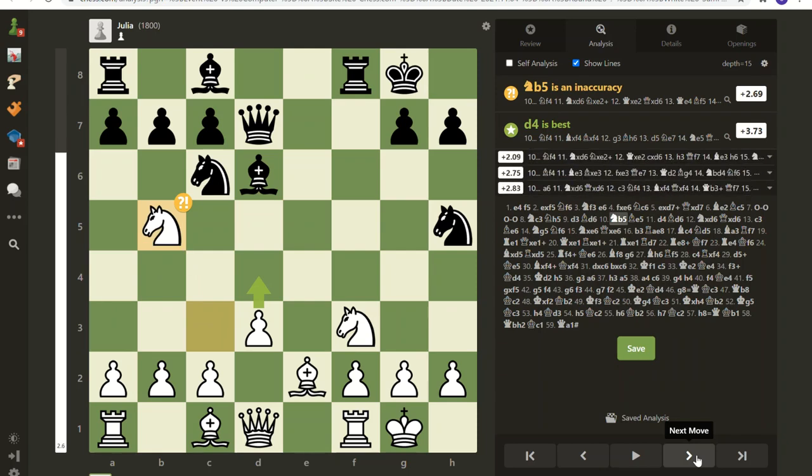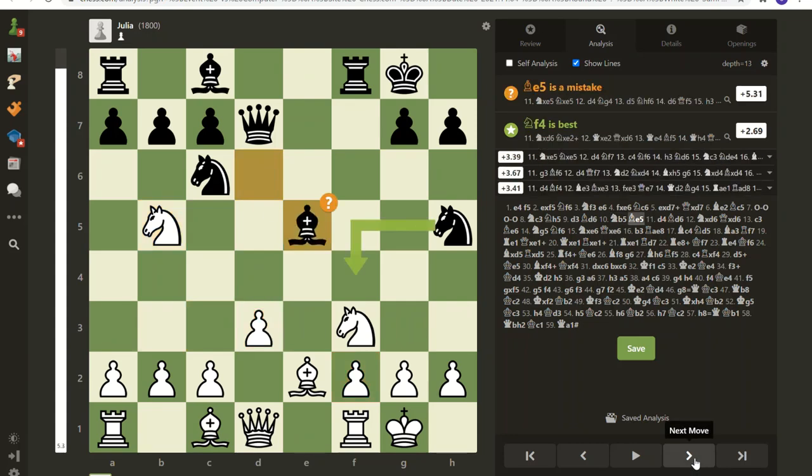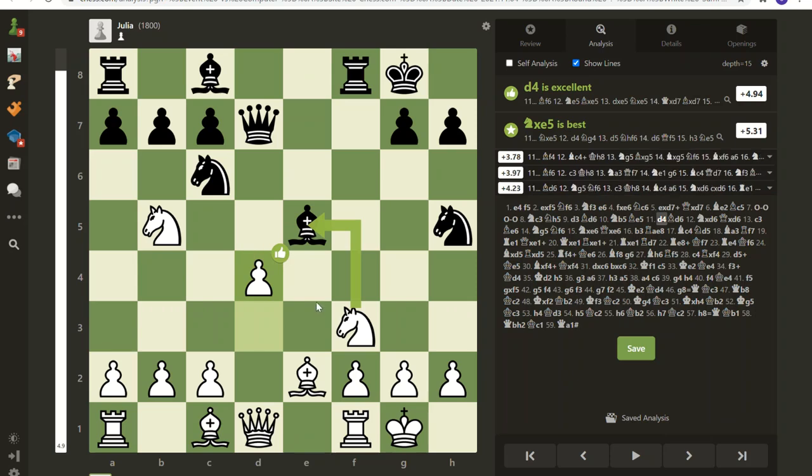I am up two pawns and very excited about that. As I try to do in all my games, I like to be a little ahead in the middle game and then whittle it down to a more manageable game where I'm ahead just by a little bit — but that little bit makes all the difference. I was trying to take out that bishop with my knight. The computer says this move was excellent but the best move would have been to take that bishop.